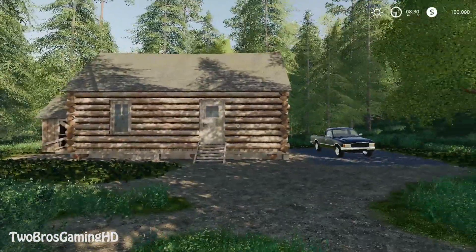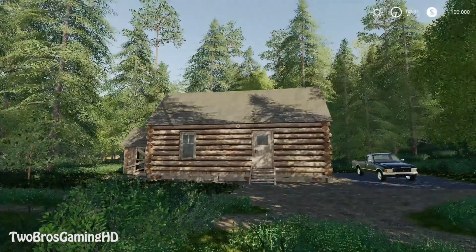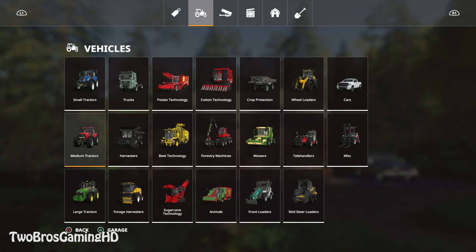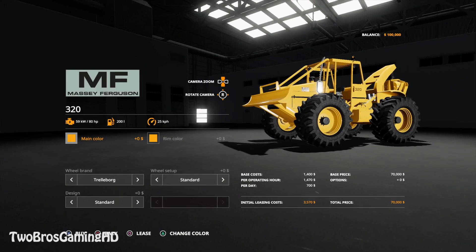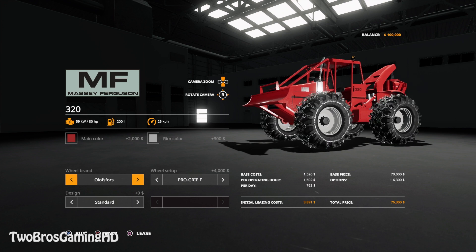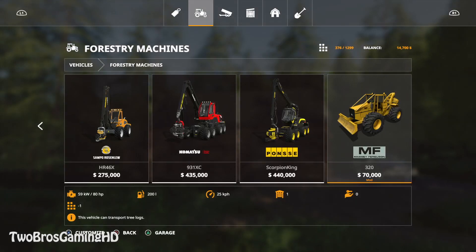I'm at my house and I'm going to get down to the store. I'm going to get into the forestry equipment and go ahead and buy the MF320 Skidder. I'm going to take it in a red colorway with a gray rim color. We need double twin wheels and a design with grid protection. The total price is $85,000, which is a pretty steep price.